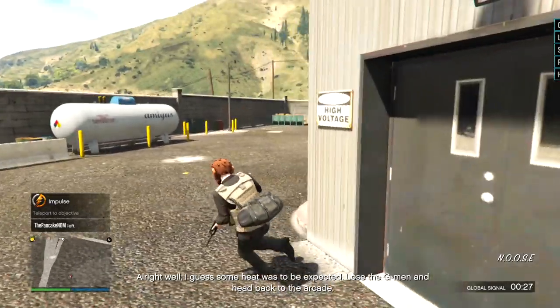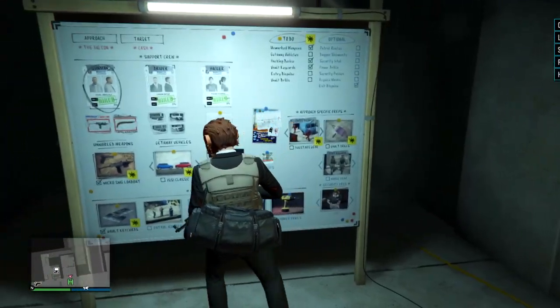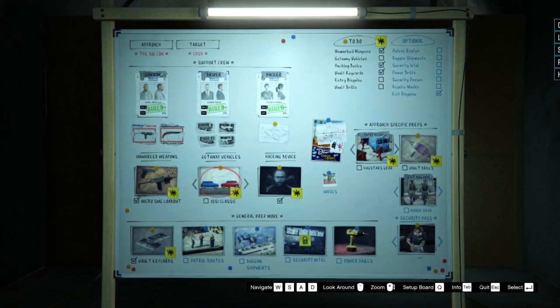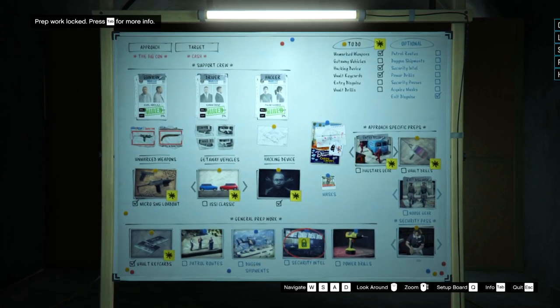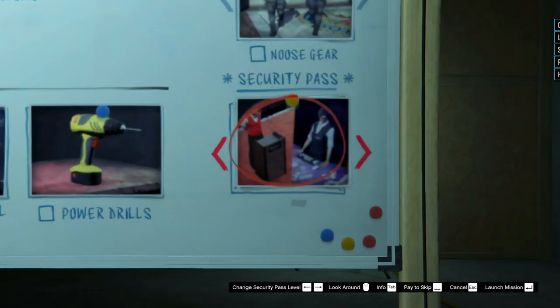Alrighty. What is next on the list? Can we look at the prep board? I don't think I'll do any of these optional ones — it's not really worth it. Except for the security pass. We will definitely need to make things much easier, because I don't want to hack every single door. That would be a pain in the absolute ass.